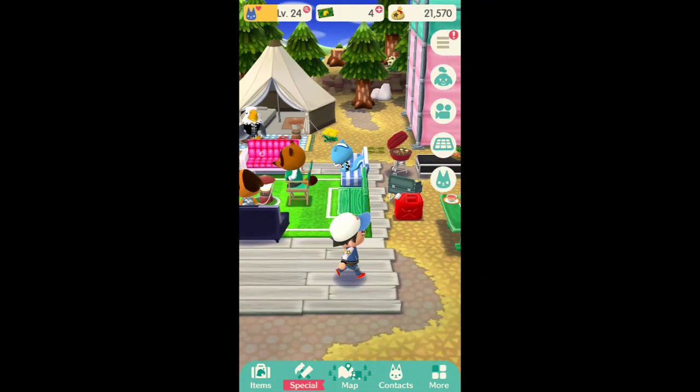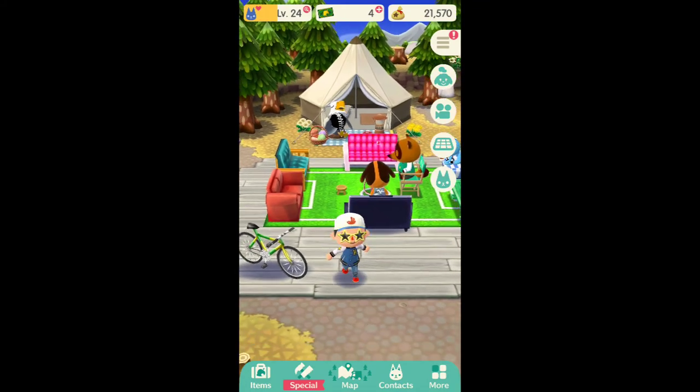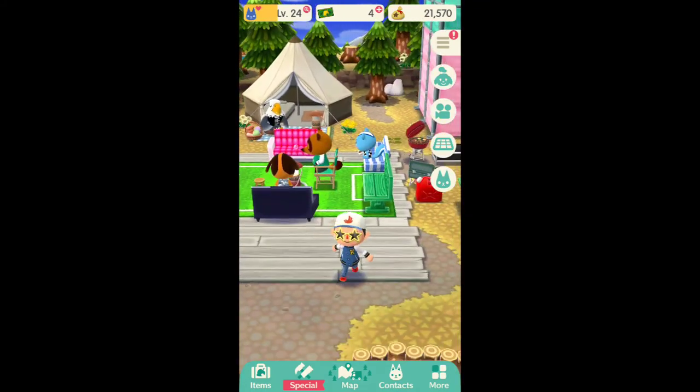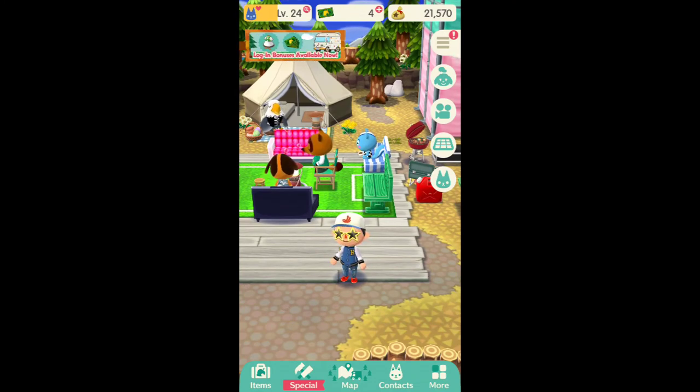The final objective I would say is to just collect furniture or clothing. That's basically the objective of most Animal Crossing games — just to make your house or make your campground or campervan the best looking it can be with all your furniture.